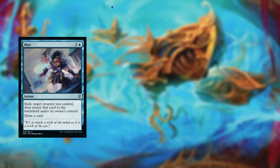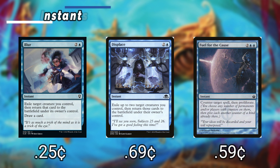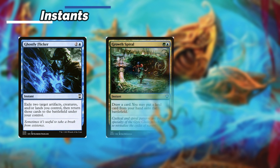Moving on to our instants. Blur — we can exile target creature we control, then return that card to the battlefield under its owner's control, and we draw a card. Displace — we can exile up to 2 creatures we control, then return them to the battlefield. Fuel for the Cause — we can counter target spell and then proliferate. Ghostly Flicker — we can exile 2 artifacts, creatures, or lands we control, then return those to the battlefield under our control.